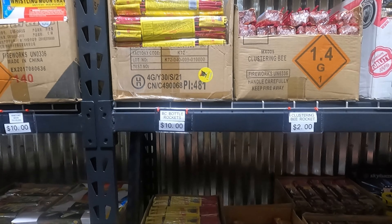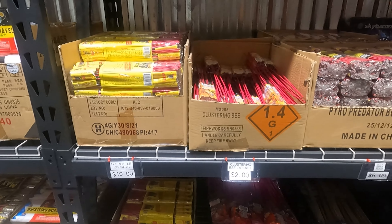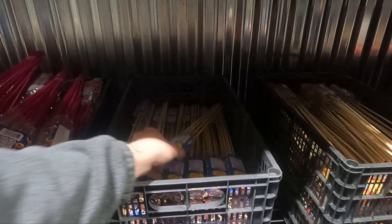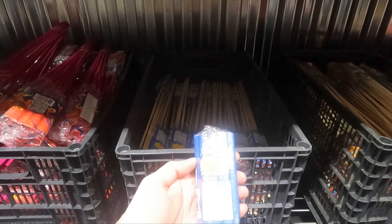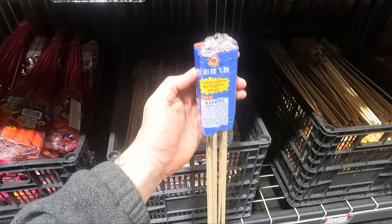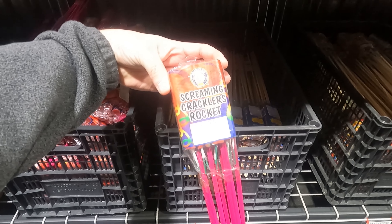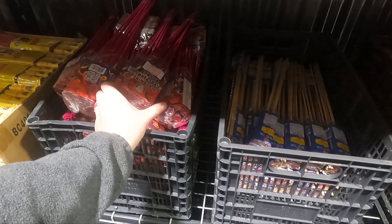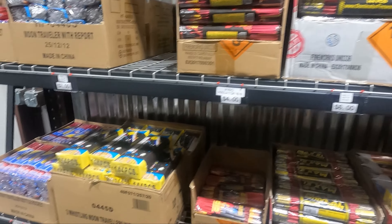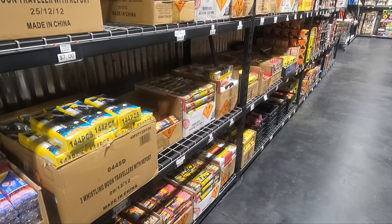Moving on, we got our Bottle Rockets over here — a pack for $10. Down here we got some Red Lantern stuff: the Flying Color Butterfly Rocket. Right next to that, the Screaming Crackling Brothers Rocket. We got some more Bottle Rockets, Dominator, and the traditional Moon Travelers. And all of that is just in this first section.